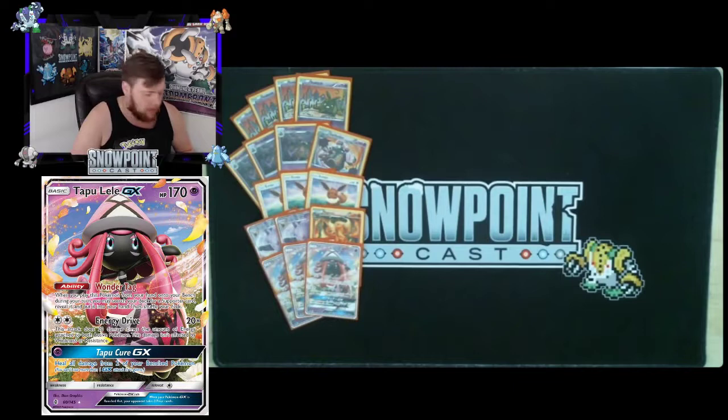You're playing three Tapu Lele GX — pretty staple in this format, 170 HP, Psychic type. Wonder Tag: when you bench Tapu Lele from your hand you can search your deck for a supporter card and put it in your hand, keeping you drawing and hitting Lysander consistently. Energy Drive costs Double Colorless and does 20 times the amount of energy attached to both active Pokémon — a base 40 with the required energy, and a great cleanup attacker depending on how much energy your opponent has.